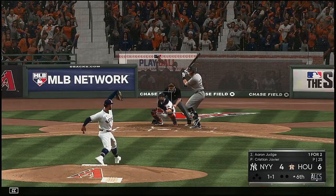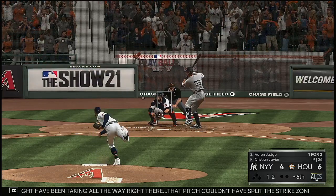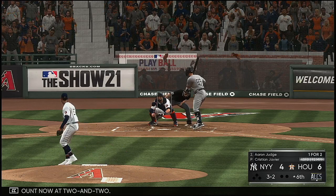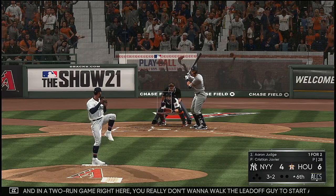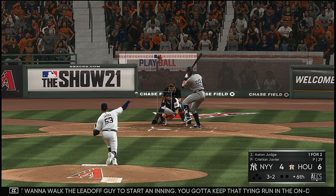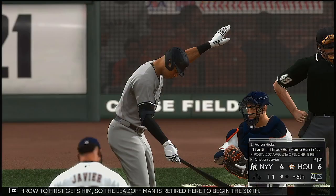Into the box, Aaron Judge. And it's a ball and two strikes now. That pitch couldn't have split the strike zone any better. That went back to the plate — count now at two and two. Outside — full count, three and two. In a two-run game right here, you really don't want to walk the leadoff guy to start an inning. You've got to keep that tying run in the on-deck circle as long as you can. Shoots this one over to first — throw to first gets him, so the leadoff man is retired here to begin the sixth.